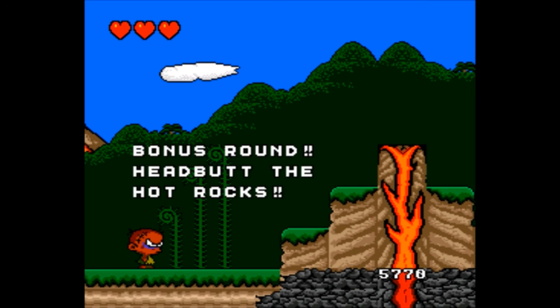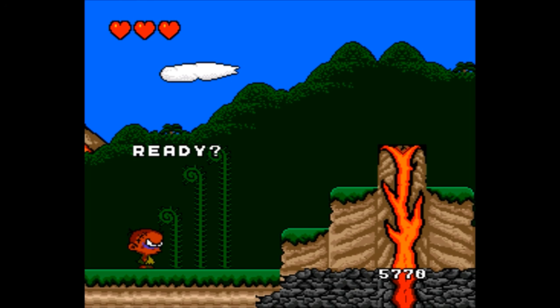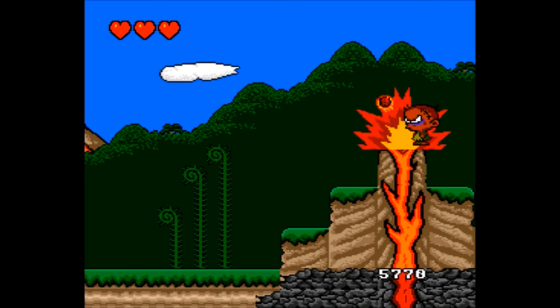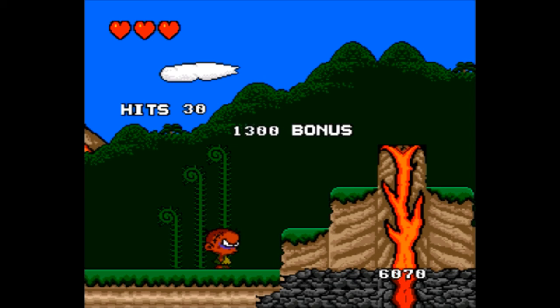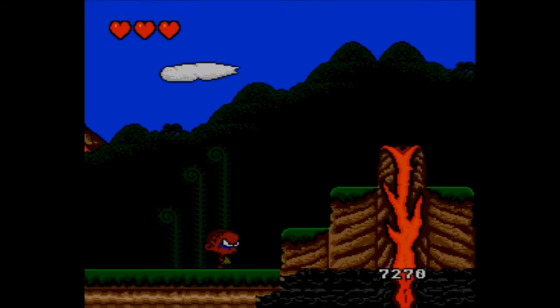Oh my God, bonus round! Headbutt the hot rocks — that sounds like a great idea. Let's headbutt these hot rocks. Nothing could go wrong. Oh, they came faster than I expected. So they're all going to go this way — I think I can only hit one at a time. Maybe I can hit two. The acceleration is really slow. Is there a run button? No — there's only two buttons on the controller. A is jump, B is the attack button. There's no way to run. Maybe it has support for six-button controllers? This is one of the earlier TurboGrafx games.